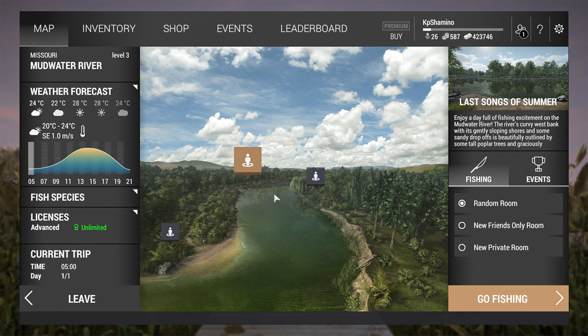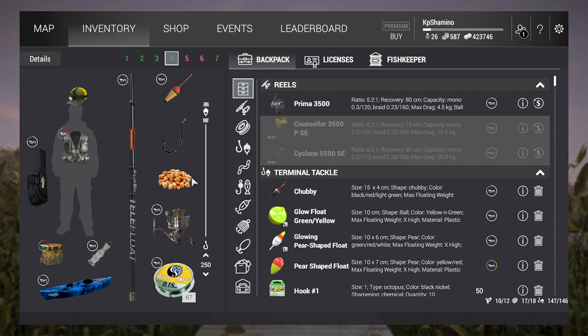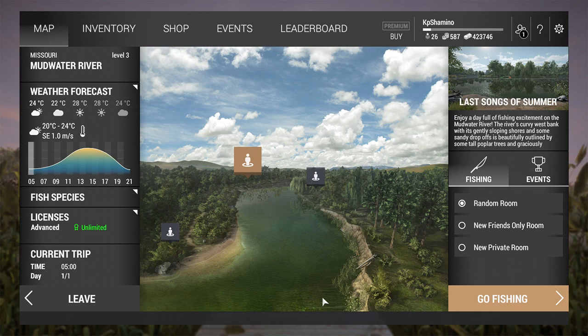Come back the next day, pay your license, and you can go again. Get your money stash up and you'll be fine. A catfish always eats at the bottom, so you always need to be at the bottom. Go with maximum depth always. In some areas that are shallower you need to go a little bit less, but always go maximum depth - that's the best chance to get a catfish.